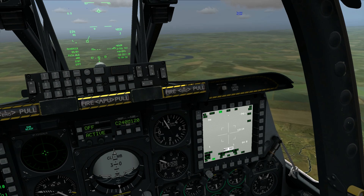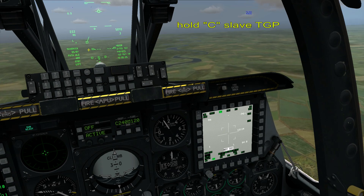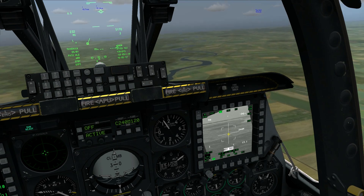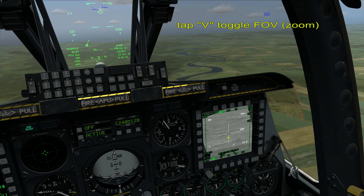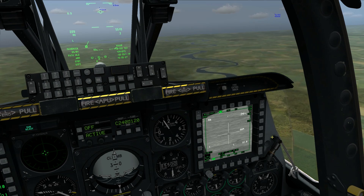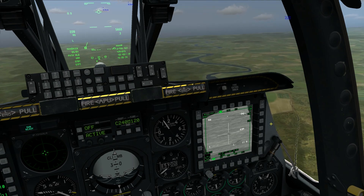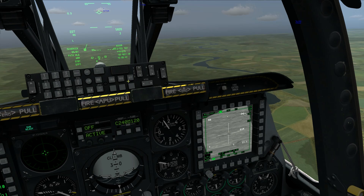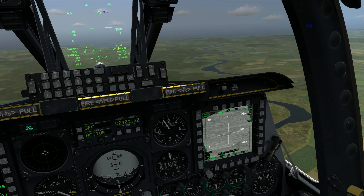Now we can have a look at our targeting pod down here. We can press C and hold it to slave our targeting pod to our waypoint. Now hold down K to make this window active, then tap V to zoom in. And here we have 3 Russian main battle tanks. We can create our own waypoints with the targeting pod by pressing Left Control and Right Arrow, and then click on function and aid to use these new markers instead of our navigation points.